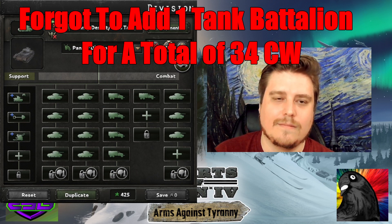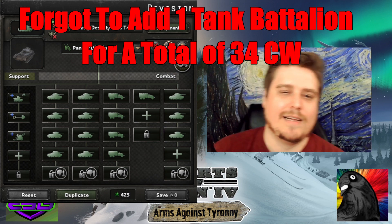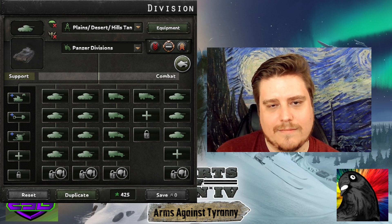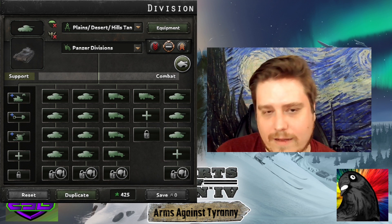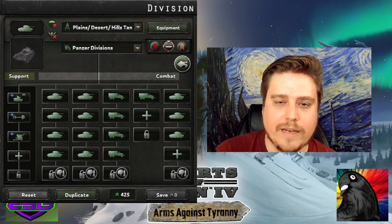Here is my plains, hills, and desert tank template where I use my tanks. I cut off the stats because they'll differ based on how you build your tank. This is my best guess at a tank template — stack whatever support companies you want. Bear in mind support companies will now have a greater weight, and the bottom battalion columns are locked by your doctrine.